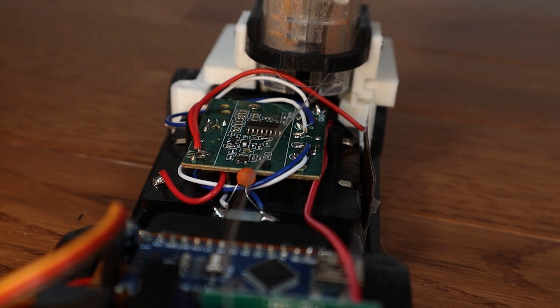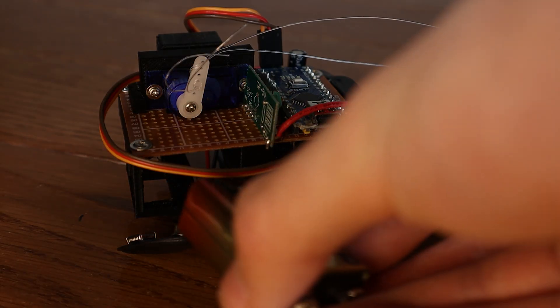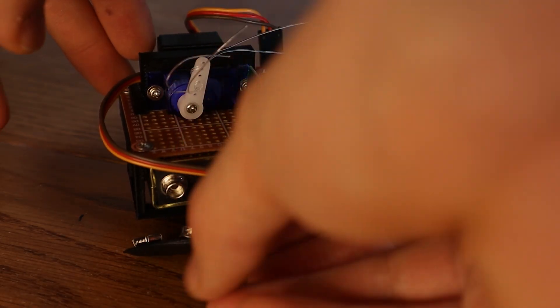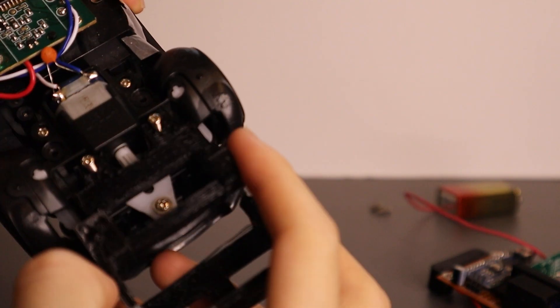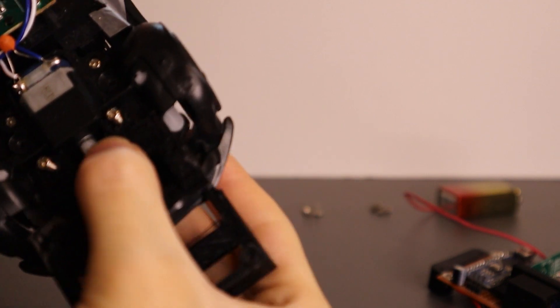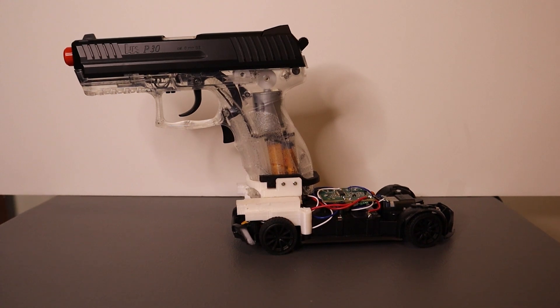For power, I initially tried hooking the servo, Arduino, and receiver up to the three AA batteries powering the RC car, but it couldn't handle multiple trigger pulls in quick succession, so I used an additional 9V battery instead. I created an overhang for these components to sit to counteract the unbalanced center of gravity caused by the forward position of the airsoft pistol on the other side.